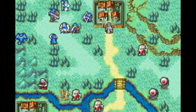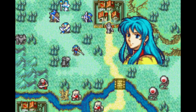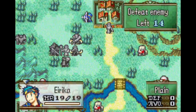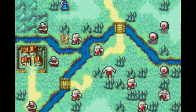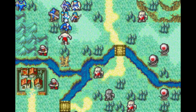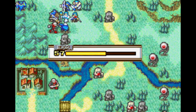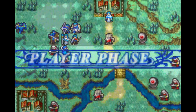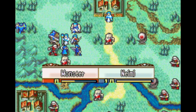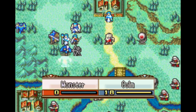I'd prefer for Colm to get the kill rather than Gilliam, or Gilliam could just crit — whatever. Try to make a plan, it doesn't matter. Magic hits from one to two spaces. Reinforcements — monsters are generally pretty slow so just about anyone can double them, if you want to keep that in mind.